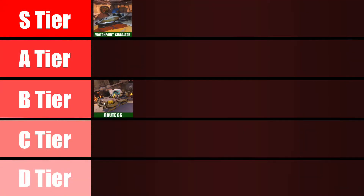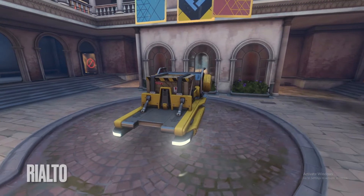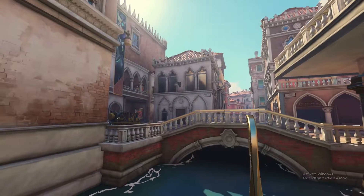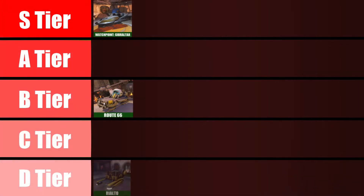Now over to Rialto. The Rialto payload is — well, there's not many other ways to put it. It's ugly. It reminds me of my old construction job, and that is not a good thing, so it's thrown down to the D tier on this list.